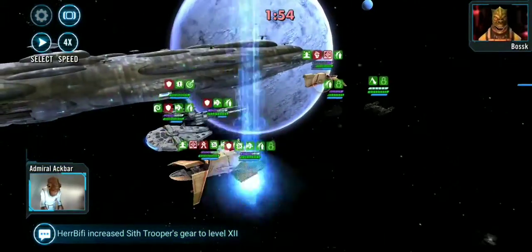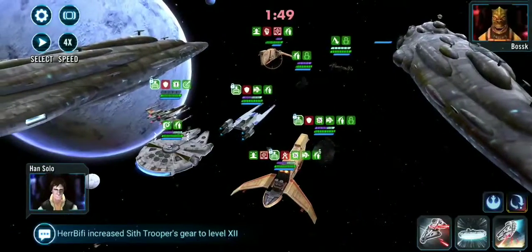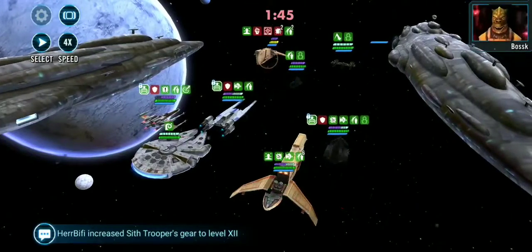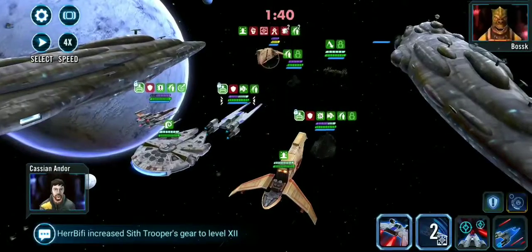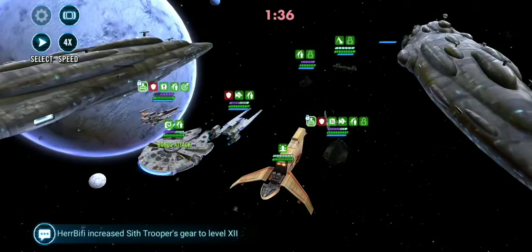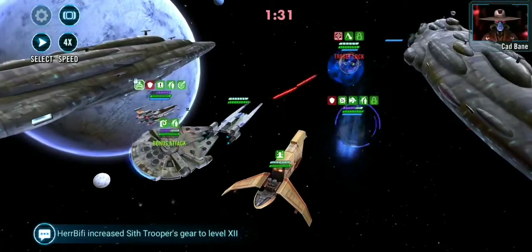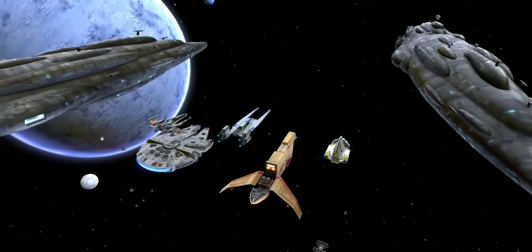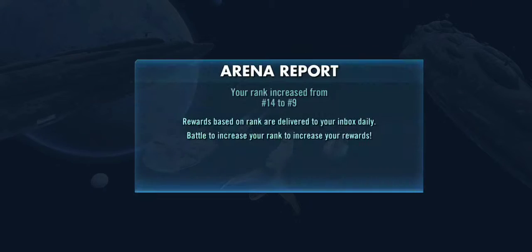And now it's really over. This is where having a faster Ackbar is nice. This is why Cassian is amazing — that second special of his is brutal, and if you get him out early it'll be off cooldown right before Ackbar's ultimate, which means you can use it two more times after his ultimate.